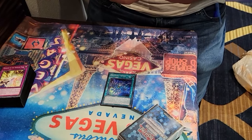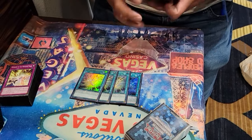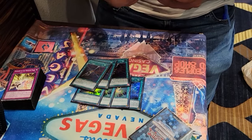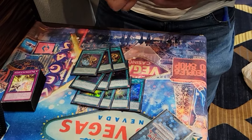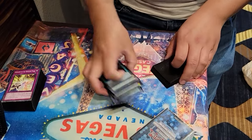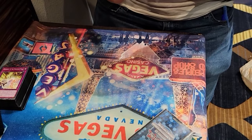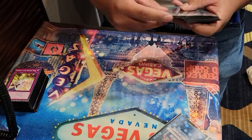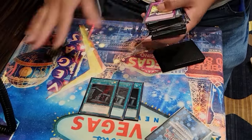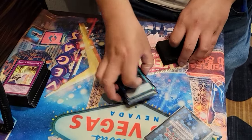One field spell with triple Nova — it's the E-Tele of the deck. And then we're playing triple Emergency, triple Pot for consistency, along with the Foolish, and then the one ritual spell. We do have three Prep as well. Prep is really good because you can send Sephira to the grave, dump your ritual spell, and then activate this just to add back the ritual spell you just dumped. So it's really good in the crack-back.